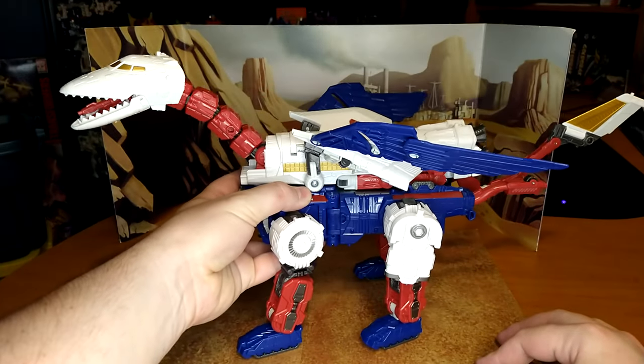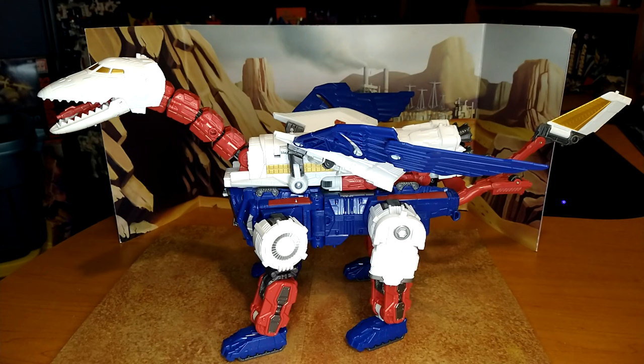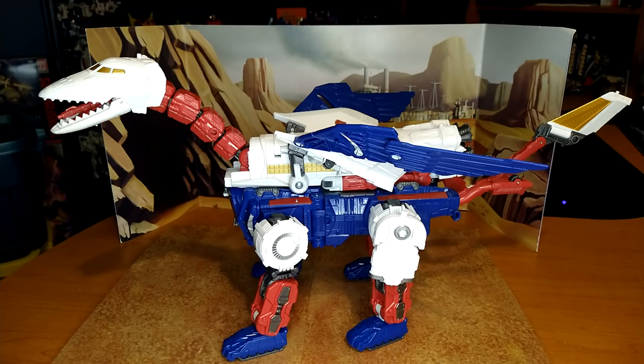Now, commander modesty himself — Sky Lynx — takes a lot of room. This is the robot mode and it looks really accurate. I love the engineering of this thing. The transformation is actually very simple: you just pull limbs out, pull the tail, pull the neck. The whole gimmick is really fun, and I'm absolutely happy I picked this guy up. I always kind of wanted him because of the size.